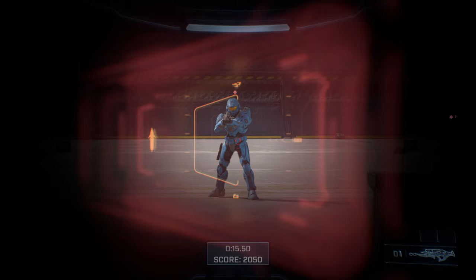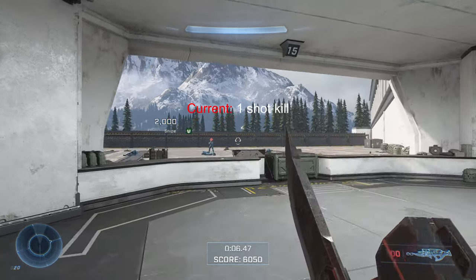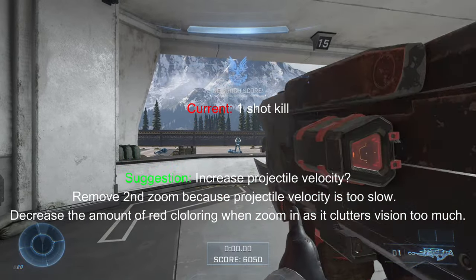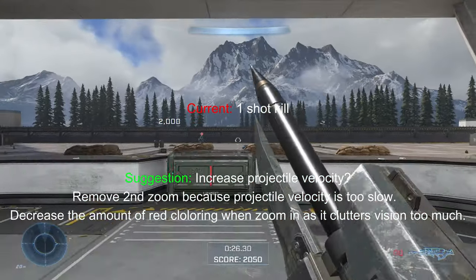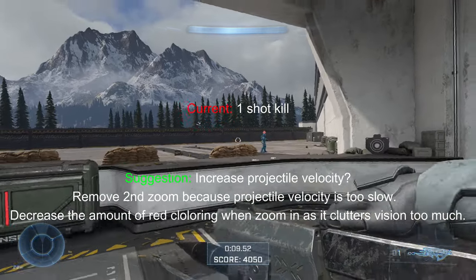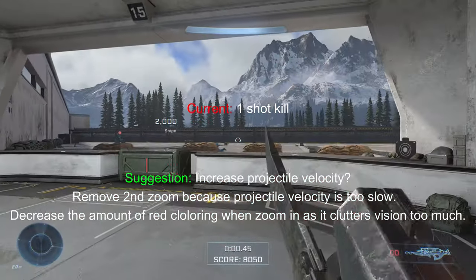Next is the Skewer. This thing is awesome but very difficult to use. I'm honestly not sure what to do with it, so here are the stats and my recommendations. I'm not sure about increasing the projectile velocity — I don't want it to become another insta-kill sniper that's easy to use. But I think the next two suggestions are definitely warranted. Because this thing has a slow projectile velocity, the second zoom level kind of feels useless. Also, the amount of red around the scope is a bit too cluttering, so I'd like to see a decrease in red coloring when zoomed in.